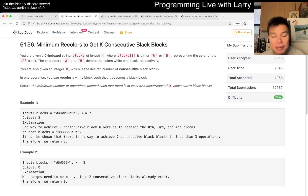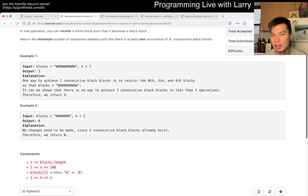For this one, especially during the contest, I'd urge you to look at the constraints first, especially for Q1. Given that n is 100, you can just do n times k and that'll be fine. The core idea is just to count the number of white blocks, which means those are the blocks you have to convert to black.